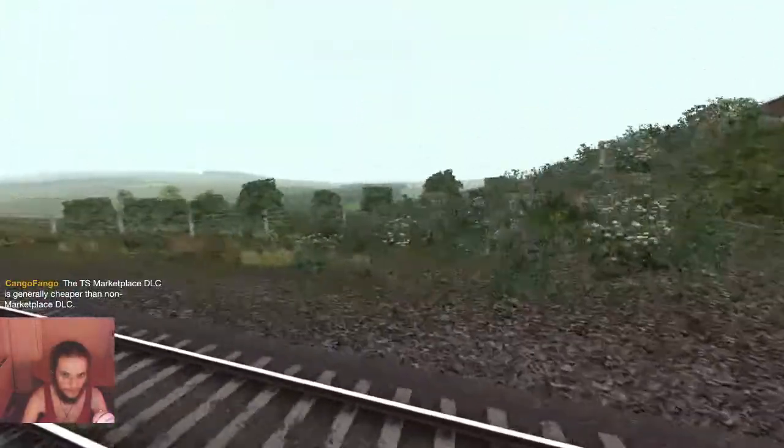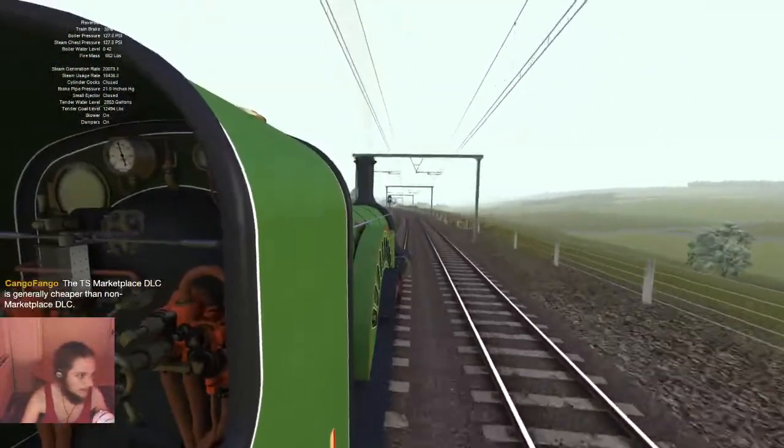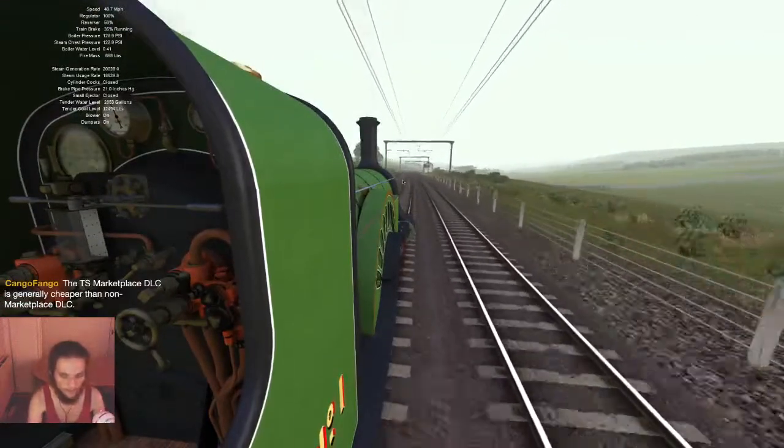We're going at 40 miles per hour. The TS Marketplace DLC is generally cheaper than non-Marketplace DLC. I don't know if this locomotive is on the Marketplace — it might be a third-party site.